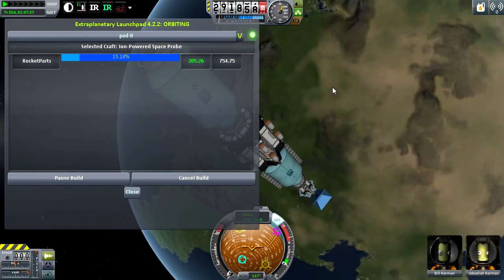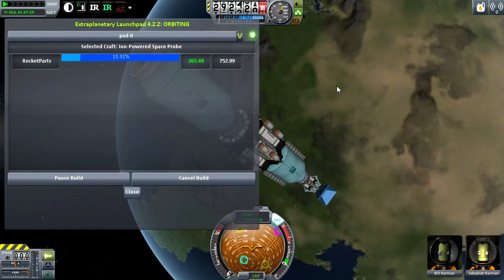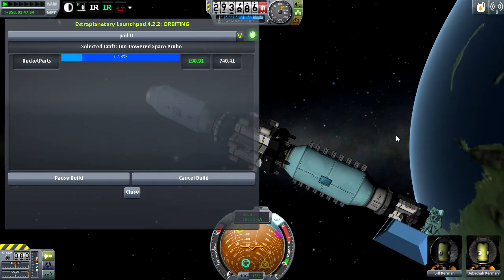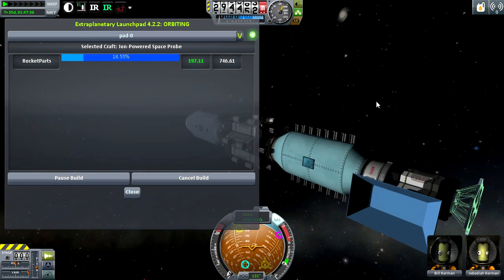This brings us to the end of our mod spotlight on Extraplanetary Launchpads. I hope you found the information useful. Thank you all for watching. This is PTT GRW, signing out.